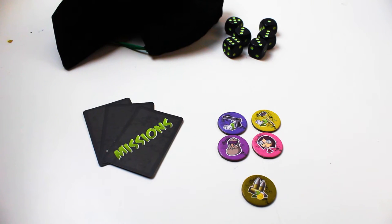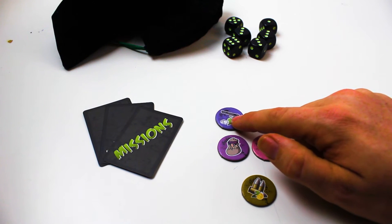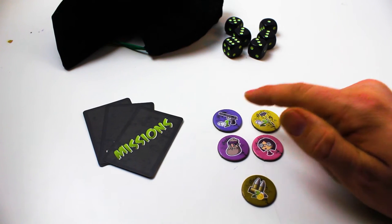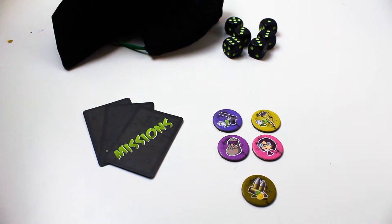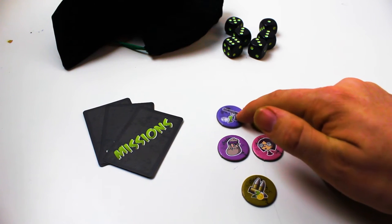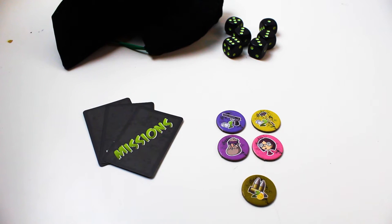The second part of your turn — if you've completed a mission or don't have one to complete — you can trade items. Say you want to trade a handgun with another player; you can offer it up for one of their items and barter. You can't trade for free — you have to get something in return.